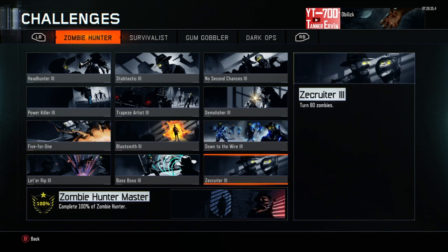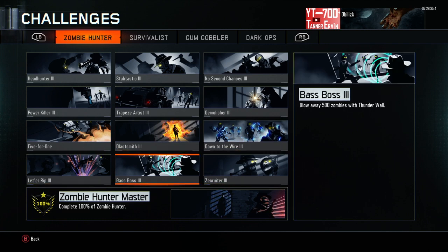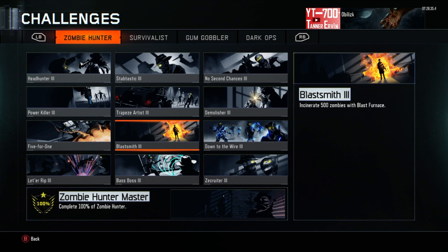Then you got these five, which all involve the pack punch power-ups. Now you got Blast Smith — 500 zombies with Blast Furnace. What you're going to do is train around the map. If you're playing on the Giant, you can train in the spawn area or around the power — that's where I personally like to train. Or on Shadows of Evil, you can do the rift, spawn area, wherever you like. Just shoot one bullet and they'll all incinerate. That one's pretty self-explanatory.